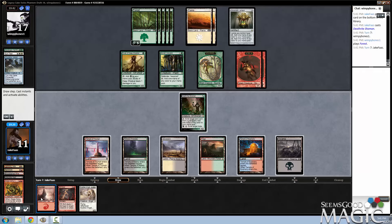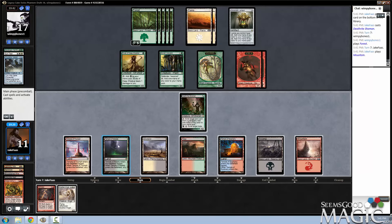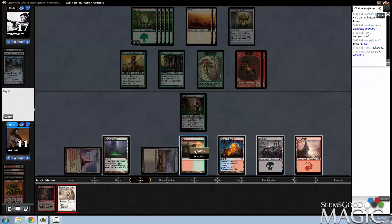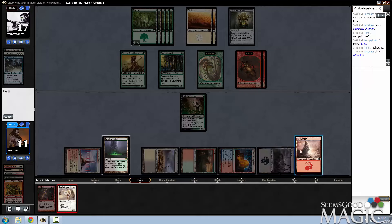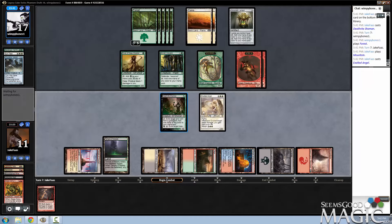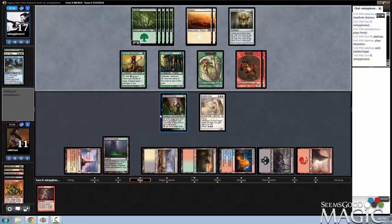I'm going to play that, leaving Temple open — just going to cast this outright. The reason I'm leaving Temple open, of course, is so that I can use both modes of Death's Shadow. I suppose I only have three things I can hit here.